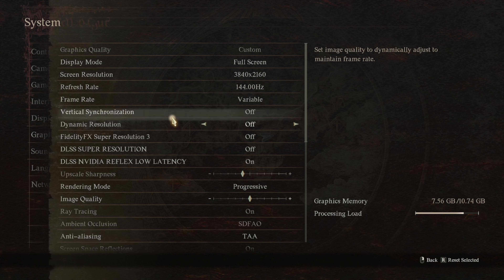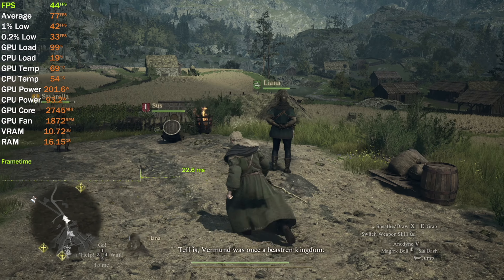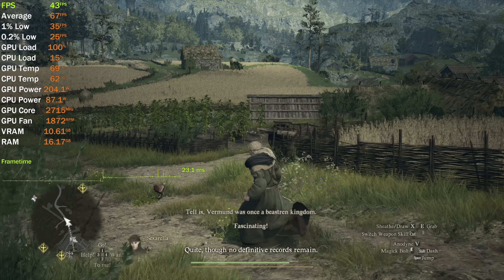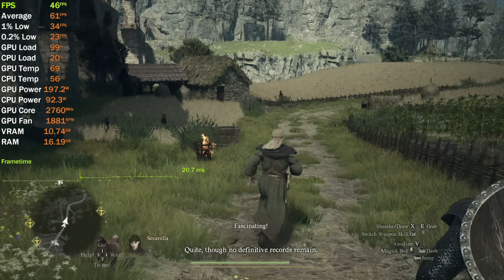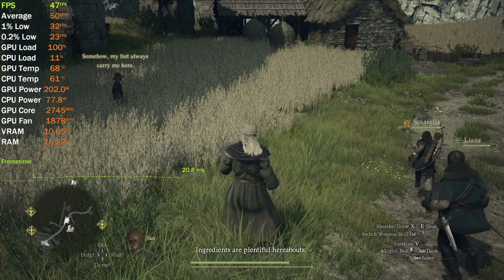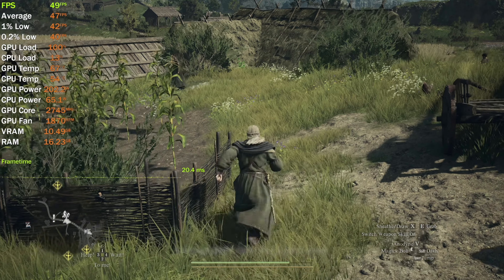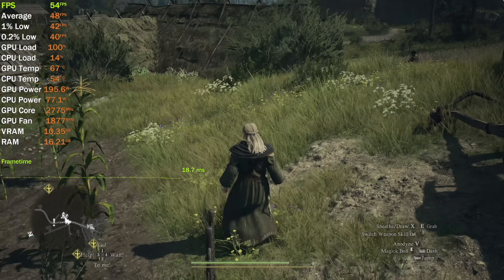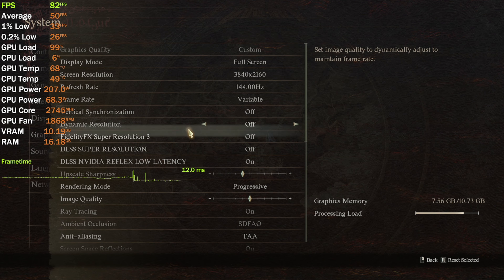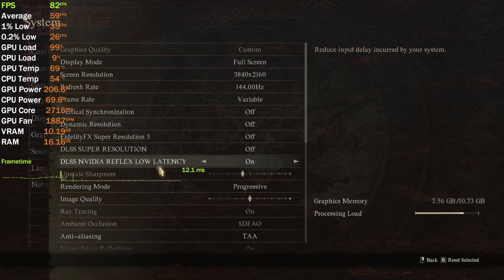Let's move on to 4K resolution. High Graphics Preset with rendering mode set to progressive — we're getting 45, 43, 42 fps. Not great. The game doesn't look particularly good either; there's some detail lost in the grass. There's no sharpness regulator in the game except for the upscaling, which is off for now.